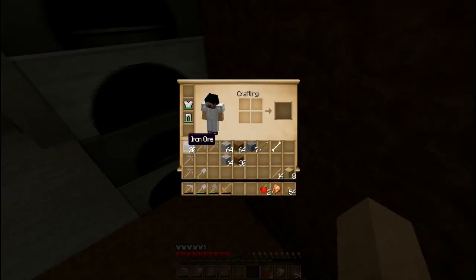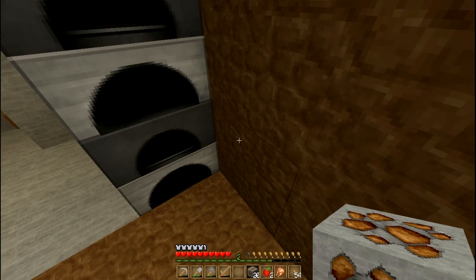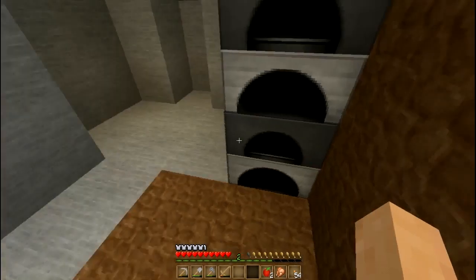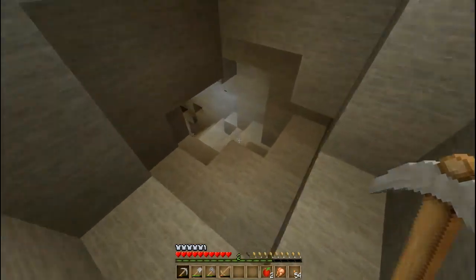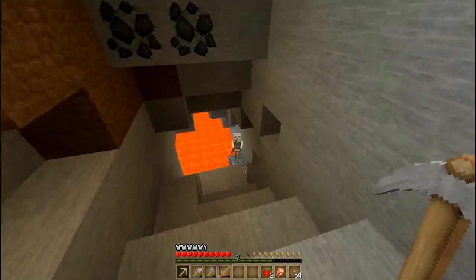Now I'm going to work with the ore. I don't have coal on us — strange, I thought I brought some. We'll have to do some digging for coal then. Let's head out and see what we can find, down this way. Speaking of coal...